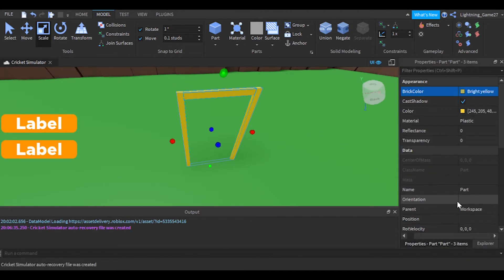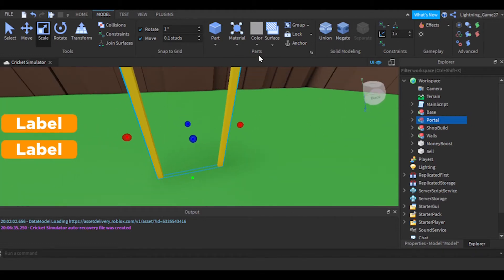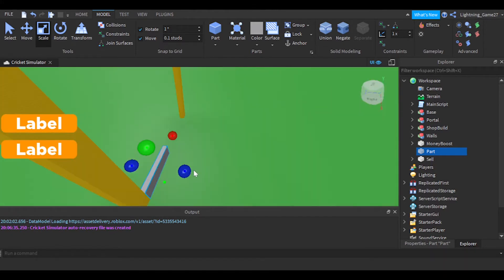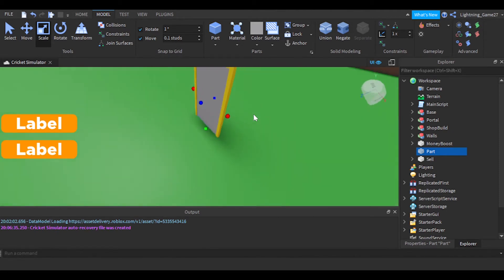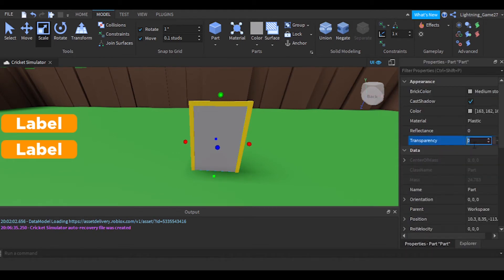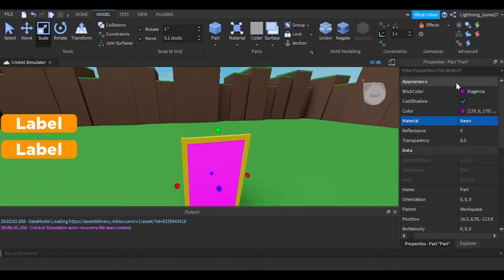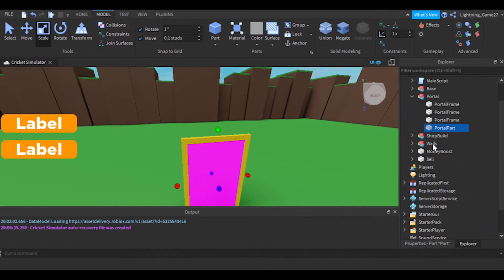I'm changing the color to a gold-ish color, renaming these parts to 'portal frame', grouping them, and naming it 'portal'. Then I'm adding a new part — a thin door, which is what we want because that's how portals are. I'm making it a bit transparent to look like a portal, then making it blue or purple — purple looks good. Setting the material to Neon looks really good. I'll rename the part to 'PortalPart' and put it back into the portal group.